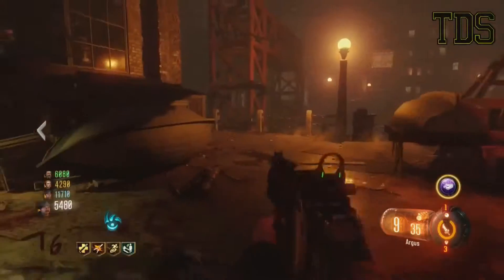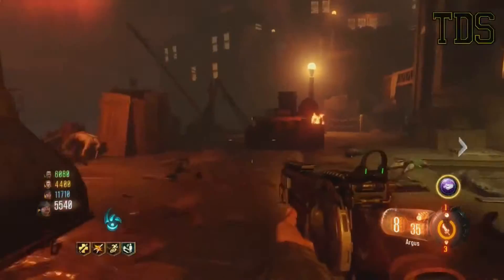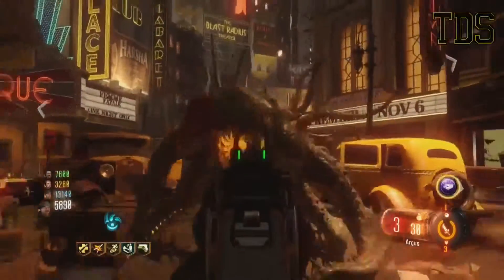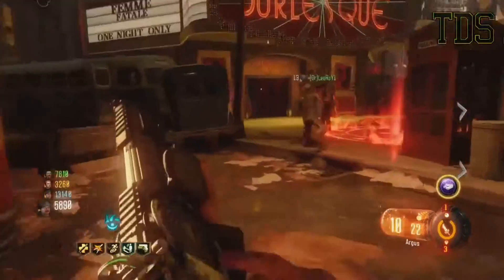This gun is great from early to mid rounds and once pack-a-punched can take you even further. It is especially helpful if you repack-a-punch the weapon to get some new gun perks on it. My favorite being the thunder wall perk — for around every 10 zombies killed with it, a massive shockwave will be released, killing all other zombies in the region, making it extremely useful for getting out of tight situations.